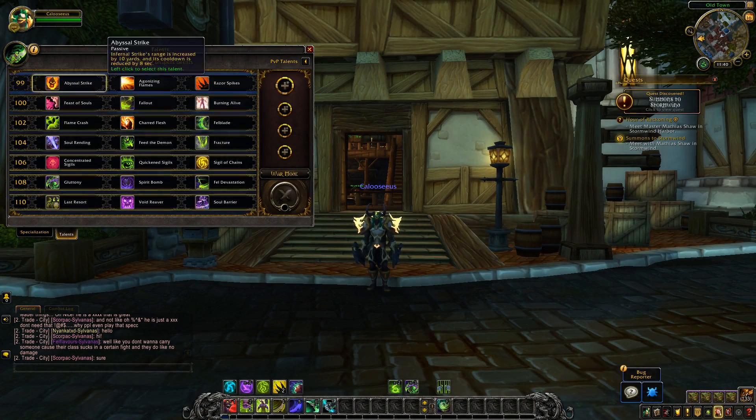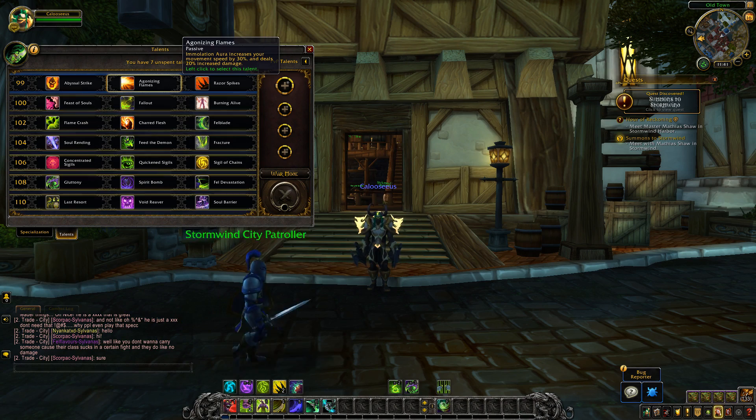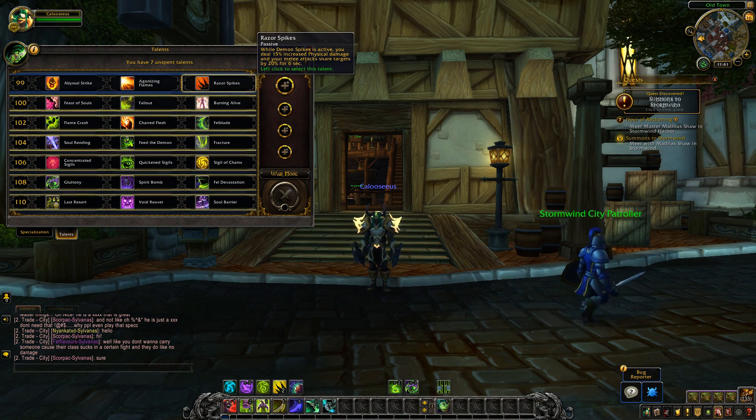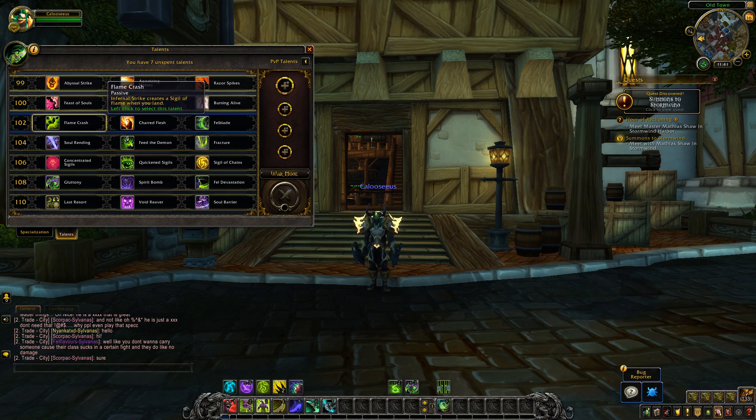Now let's take a look at the talents. For the first tier, the level 99 tier: Abyssal Strike is not changed — Infernal Strike range is increased by 10 yards and its cooldown is reduced by 8 seconds. Agonizing Flames is also not changed — Immolation Aura increases your movement speed by 30% and deals 20% increased damage. Razor Spikes did receive a nerf: while Demon Spikes is active, you deal 15% increased physical damage, down from 30% on live. And your melee attacks snare targets by 20% for 6 seconds, down from 50% on live.